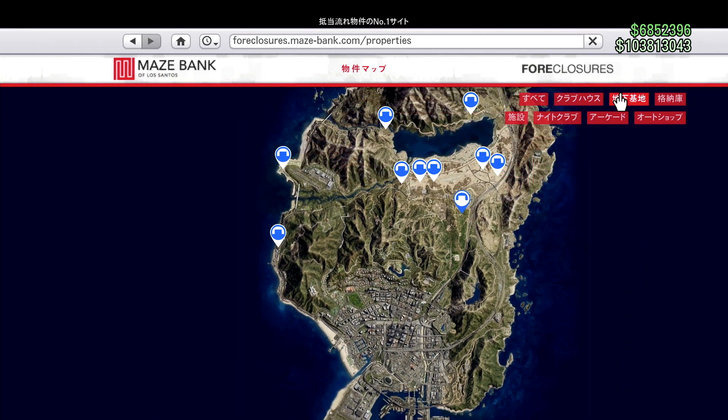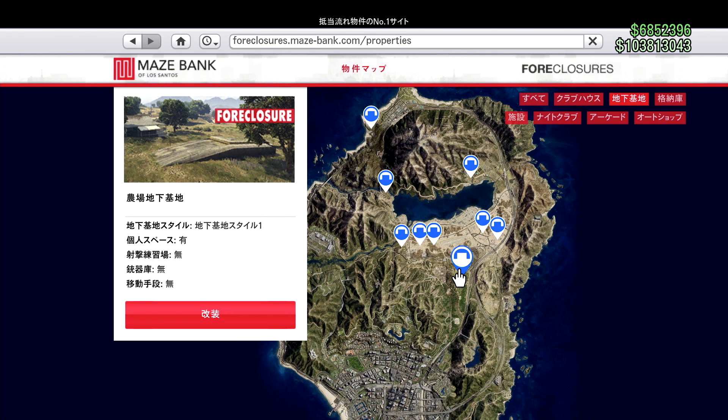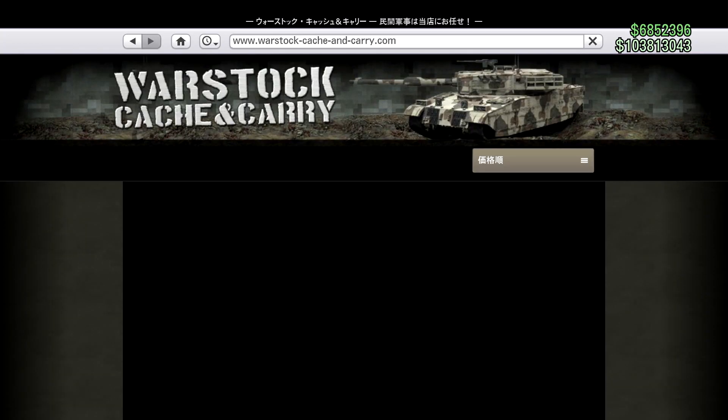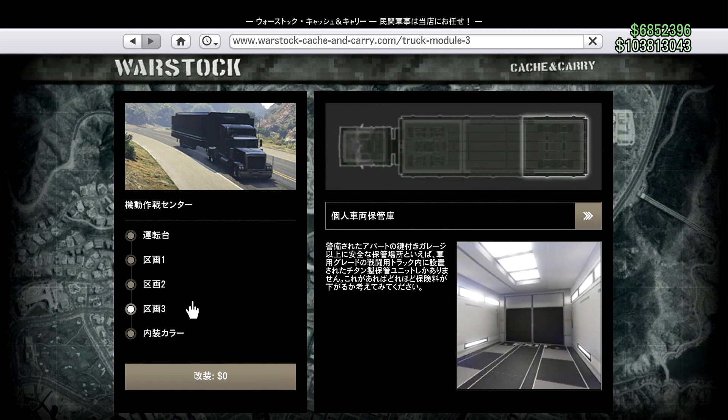オートショップが必要となります。オートショップは満車の状態にしておいてください。さらに地下基地が必要となります。地下基地の中には機動作戦センターが必要となり、これは価格3を必ず個人車両保管庫にしてください。武器乗り物ワークショップはダメです。